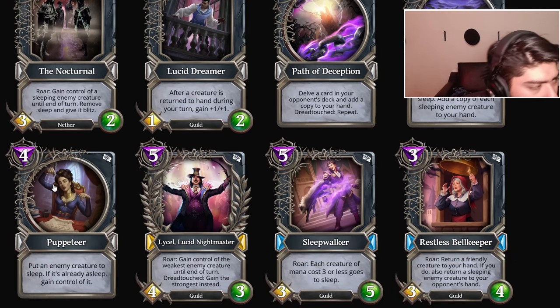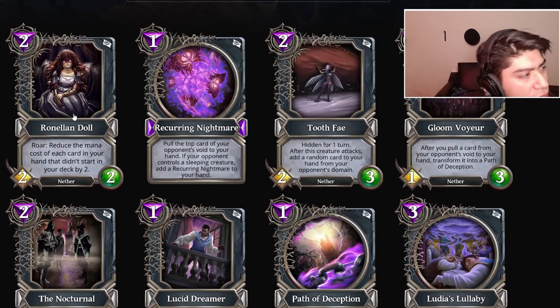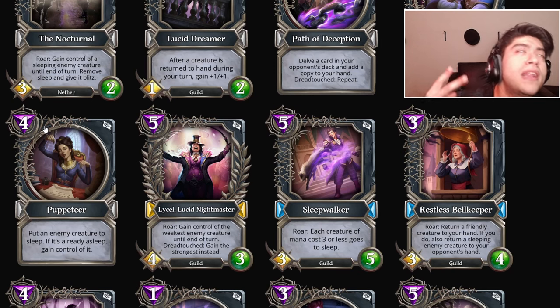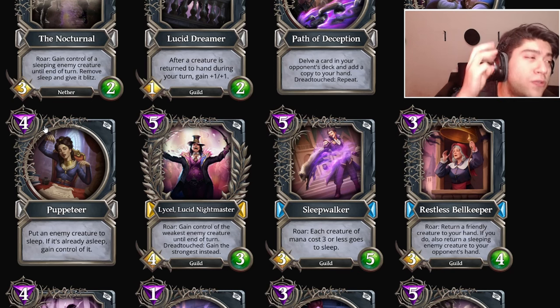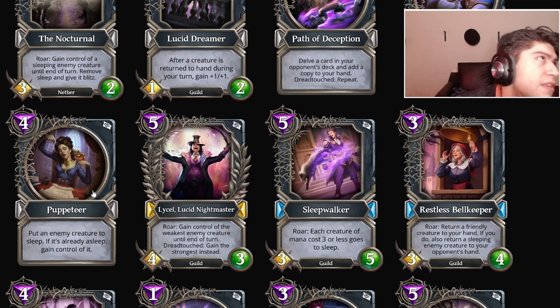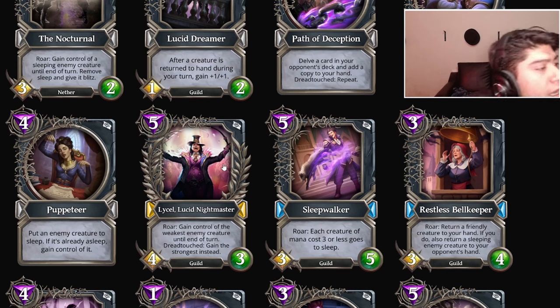Puppeteer: four mana, put an enemy creature to sleep; if it's already asleep, gain control of it. We are definitely pushing the sleep Deception archetype, and in my eyes it's looking quite strong. If you get an insane amount of random cards, Ronella Doll can be really scary to play against. We got a cheaper Talia — you're paying two mana less, which translates to three fewer turns to develop a steal-a-minion card. I'm gonna say this card is A tier.